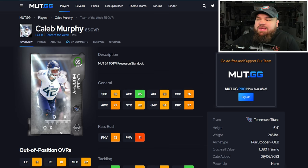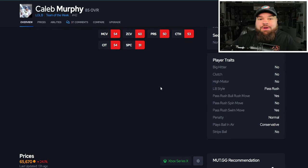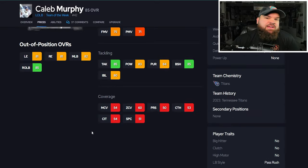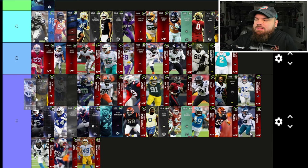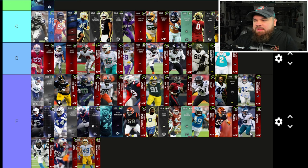Now we get Team of the Week Caleb Murphy — 85 overall, 82 speed, 85 acceleration. His pass rush is little to no — around 75 and 71, not really good, especially when you don't have a single 80. 85 block shed, 80 impact blocking. From a traits standpoint, bull rush and swim move on yes. Now that he's 85 overall he still doesn't get that tier two bucket, so things like Swim Club don't really do anything crazy. Not hitting 80 for pass rush is super rough — going in the F tier.